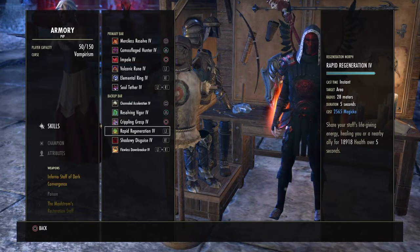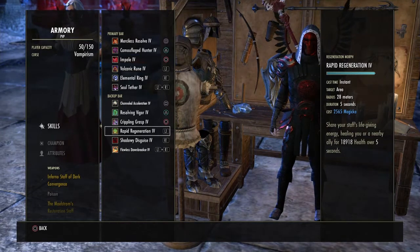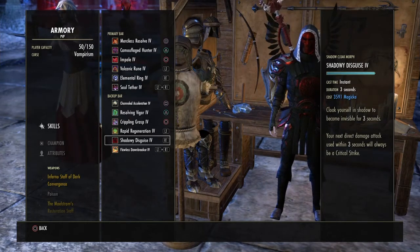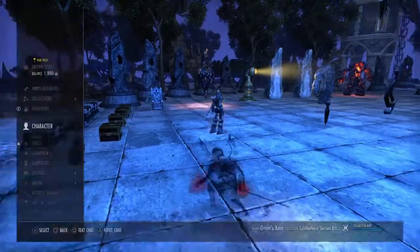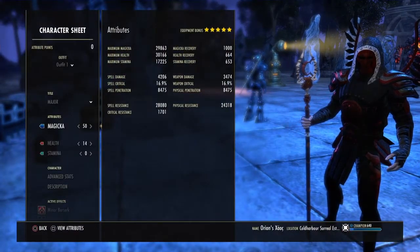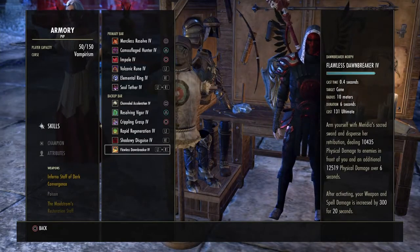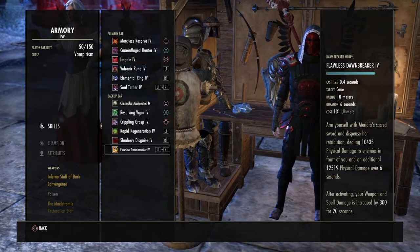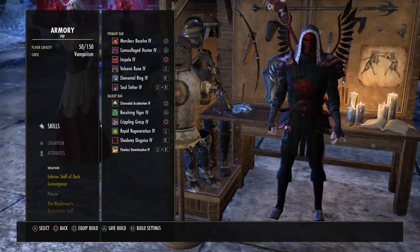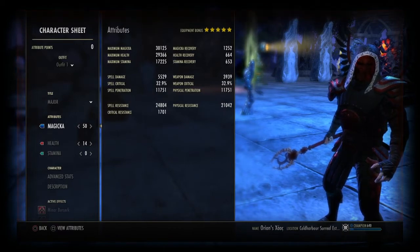Rapid Regeneration — it's handy for my Maelstrom's restro staff and it's on my back bar, so you get that critical chance of getting a bit of magicka back and you help a team out. Shadowy Disguise — self-explanatory, you get your 300 extra spell and weapon damage. Flurry of Stormbreaker is my end of stacking my burst — it's on my back bar mainly because I'm there with my shadowy disguise, and that's using my burst spell and weapon damage.